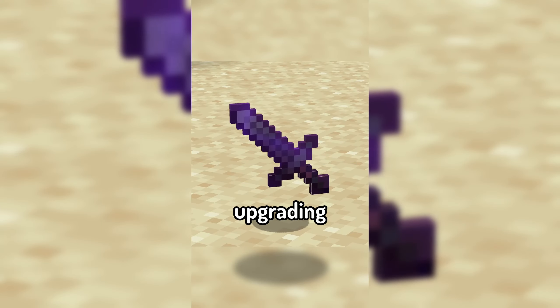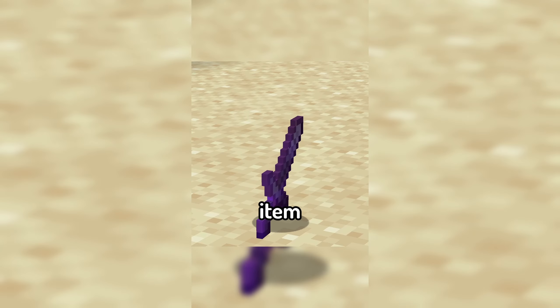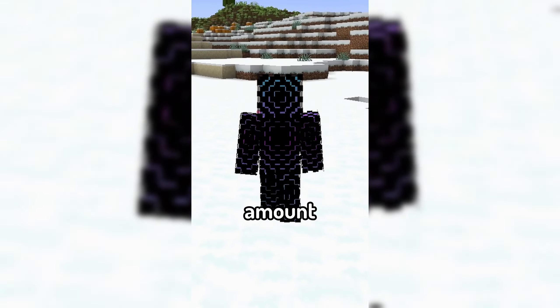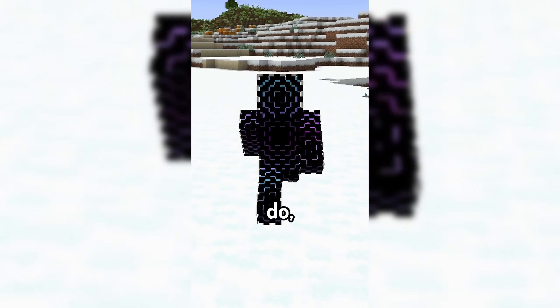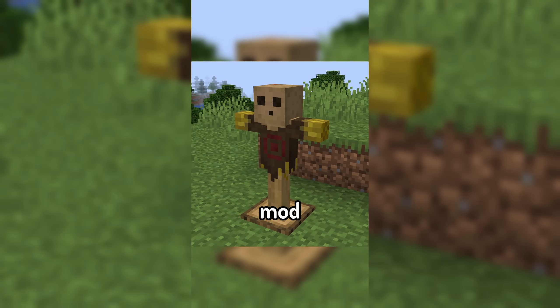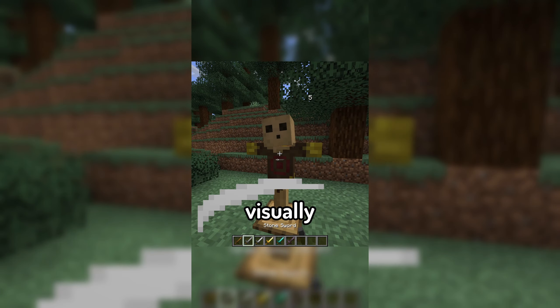When enchanting and upgrading a weapon, while you can technically see the base damage it will do in the item tooltip, this might not be a fully accurate representation of the amount of damage you can possibly do. The mod introduces an all new entity, the target dummy, which when hit will visually show how much damage you do to it.